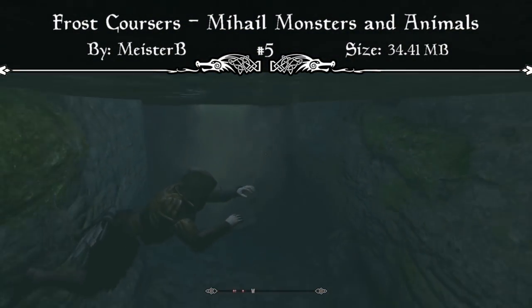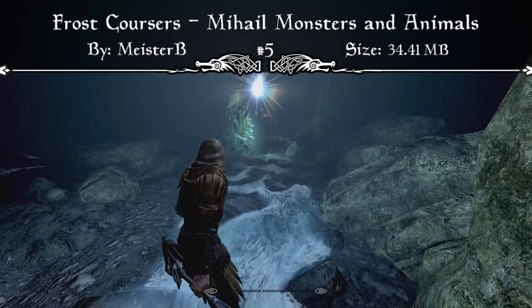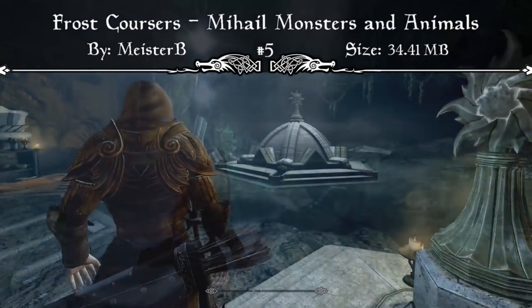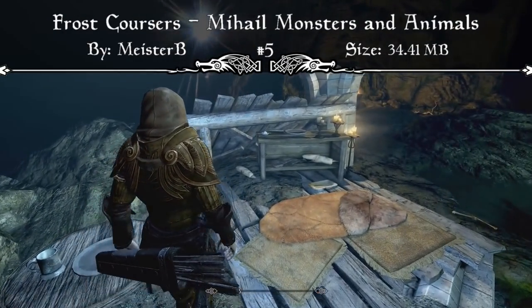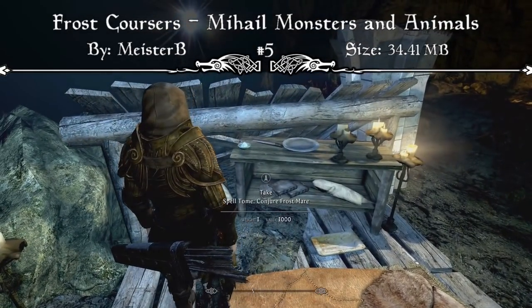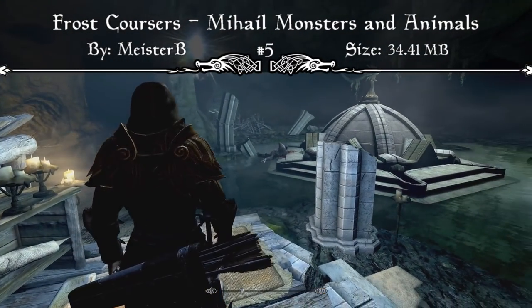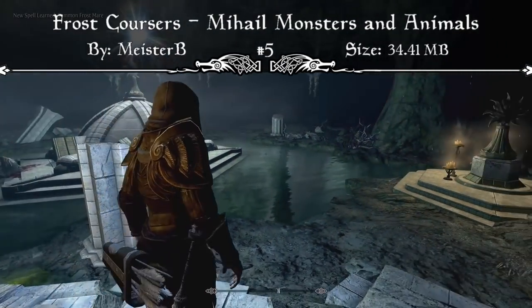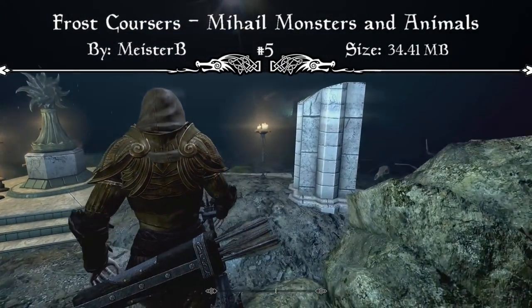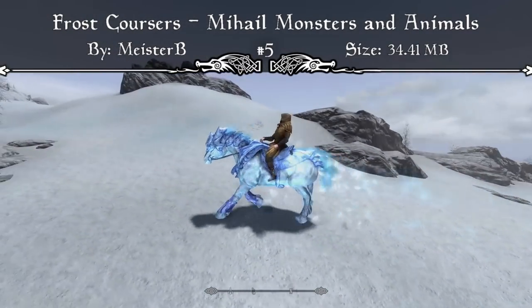Basically, this mod adds a mountable horse that you can summon — a frost courser that can be found in Darkfall Cave. The frost mares were known as the legendary war mounts of the snow elves during the Merethic Era. Equipped with refined ivory armor, these mares appear to be made of the purest and hardest ice, shrouded in an icy wind. That same icy wind forms their manes and tails and allows them to freeze enemies that approach, and their tremendously strong hooves cause blasts of ice.